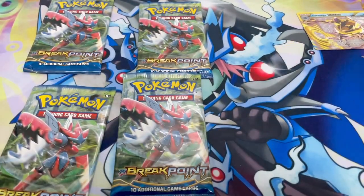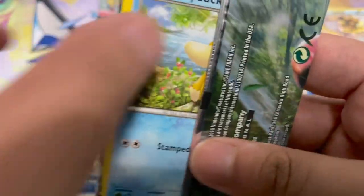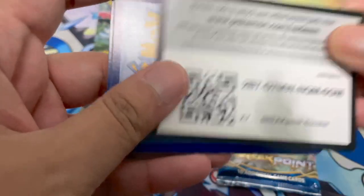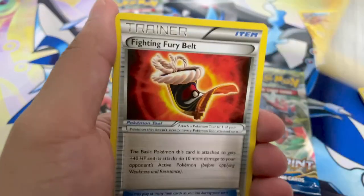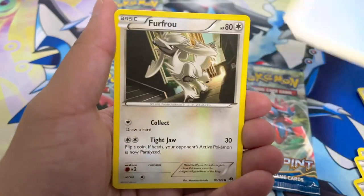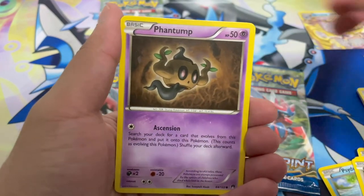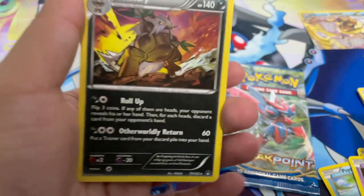We got four Mega Scizor packs — that wasn't by design, I just wasn't even paying attention to the pack art. Hopefully one of them has a solid hit. Here's a code card. Three from the back — we got a Mawile, Fighting Fury Belt, Max Potion, Psyduck, Furfrou, Ducklett, Espurr, Phantump, a Froakie reverse holo, and a Shiftry once again.